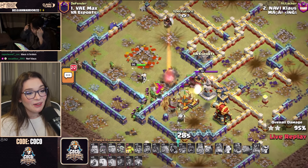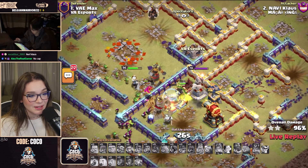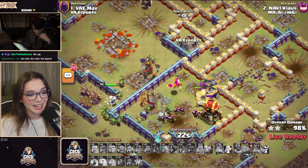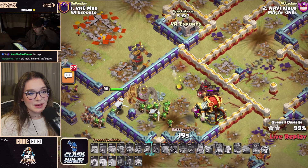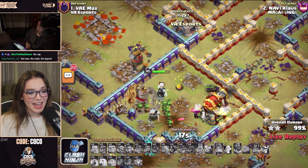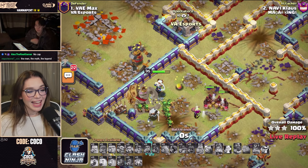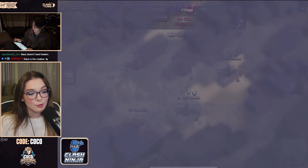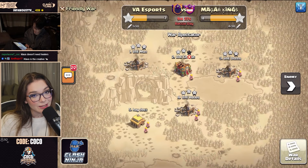He didn't even need all of his troops — look at them all still surviving with 25 seconds left. He cheers. It looked a bit nervous at points, but a triple for the win — and he's staying in the upper bracket. We do still have another attack coming in from Ghost, and Ghost does like to do some creative attacks.